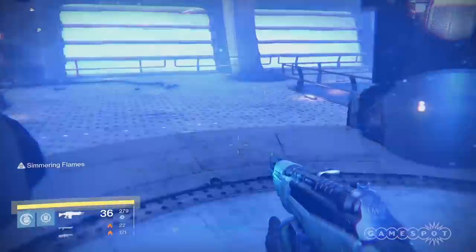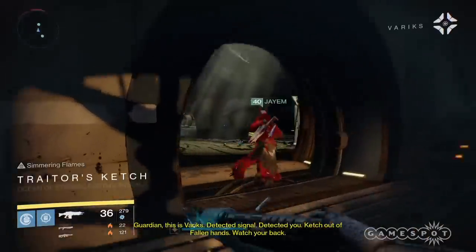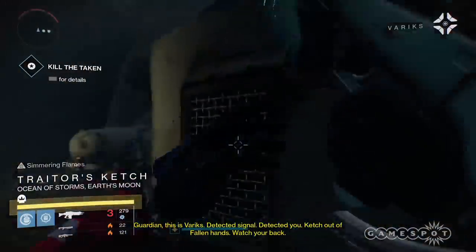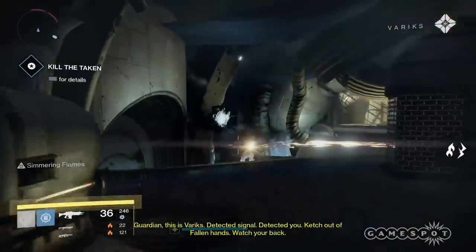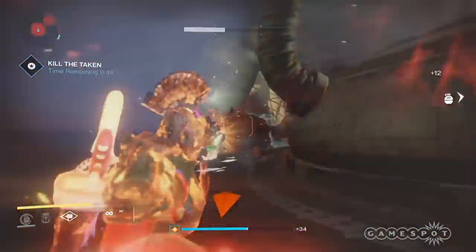Make your way up the lift and continue through the corridors until you reach the server room. Once you access the server room doors, you'll trigger the event. The event is timed — you have 10 minutes to get through it, and your fireteam cannot wipe or you'll fail the mission and have to start over.